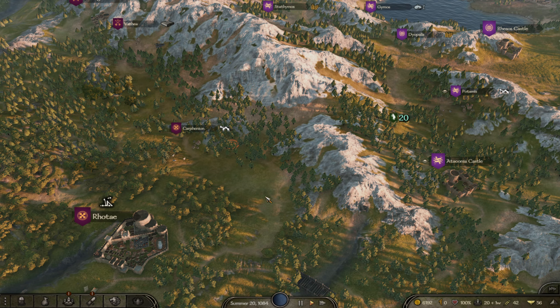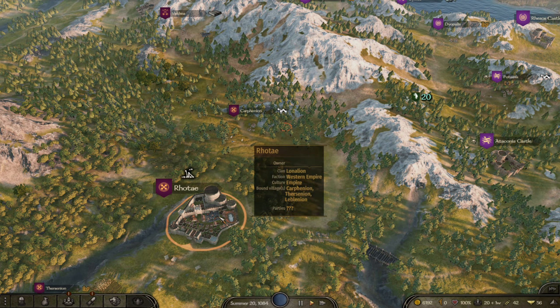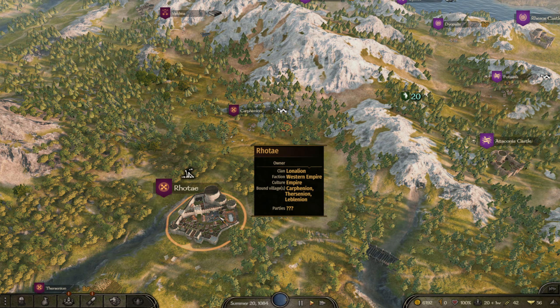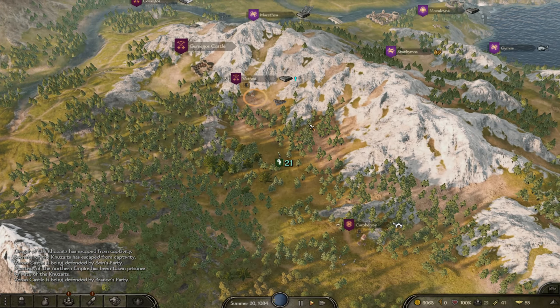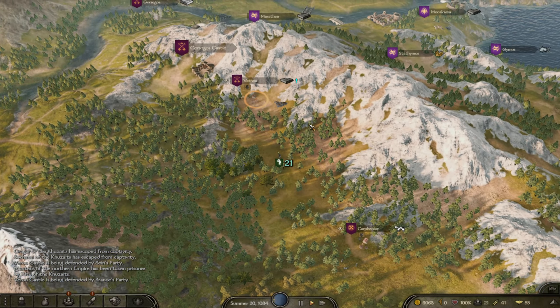Certain areas tend to be better for certain things. Taking a round trip through the lands of the Azorai can be a great place to pick up dates. We're probably going to struggle to enter this city because there's someone currently besieging it — not really our problem, but it means it's a city we can't currently access. Just a minor nuisance.